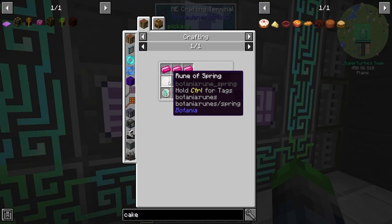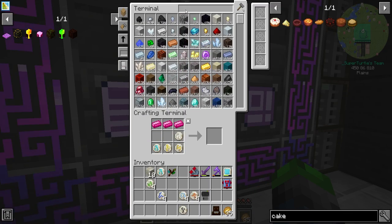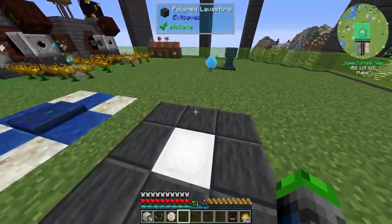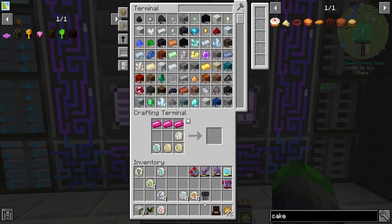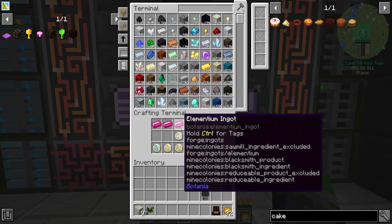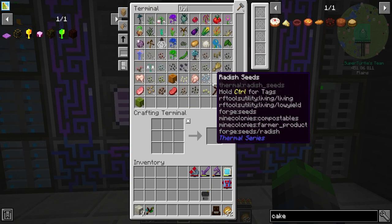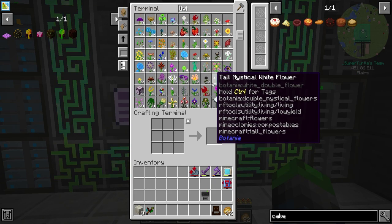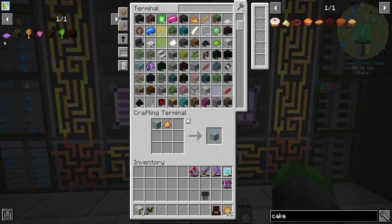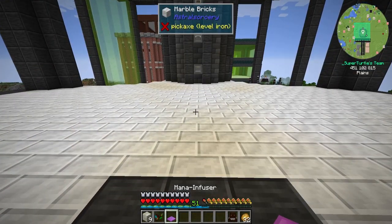All we need is the Rune of Spring — so Water, Fire, Wheat, and Saplings. That should be everything we need for that. Now we do need a little bit of Living Wood converted over. Looks like we're fresh out. We need the Glimmering Dream Wood, and bam — the Mana Infuser is ours.